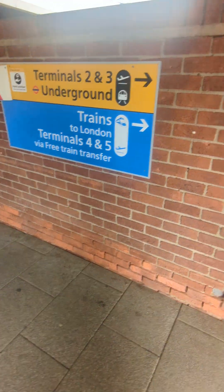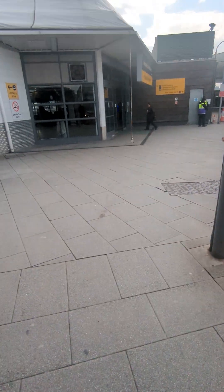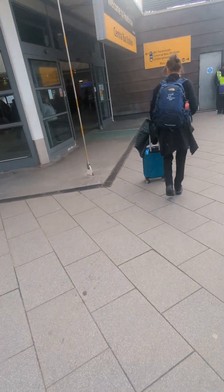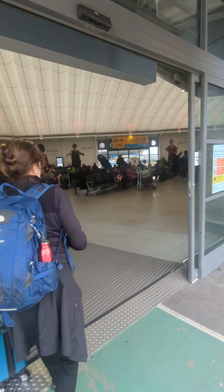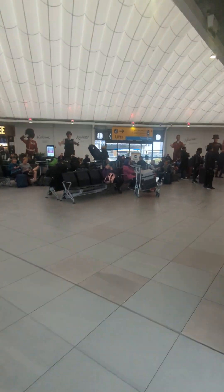So how do we get to Terminal 2? You get off the bus and you go into this terminal. We're going to do the elevator route today to show you — the elevators are quite clearly labelled, right in front of us.